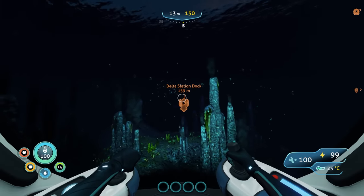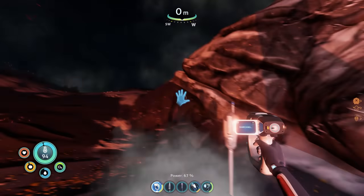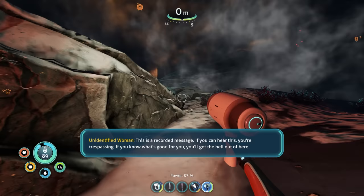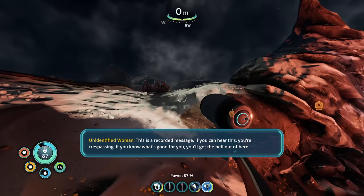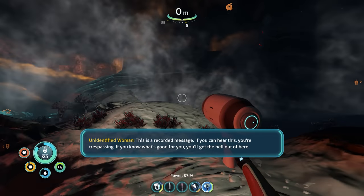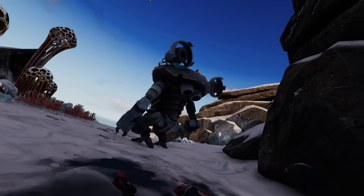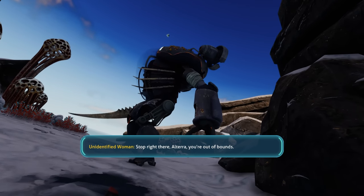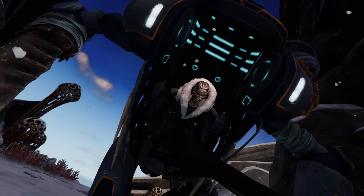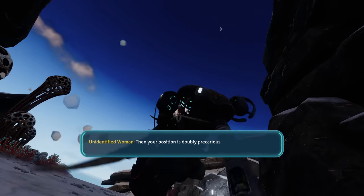I got a ping telling me to go over to this Delta Station dock. Okay, now we got to explore this island. I took about five steps before I got a warning. This is a recorded message — if you can hear this, you're trespassing. If you know what's good for you, you'll get the hell out of here. Don't tell me what to do. So I decided to explore the island.